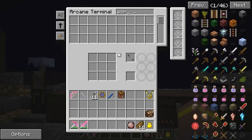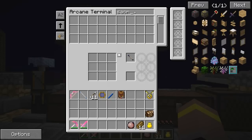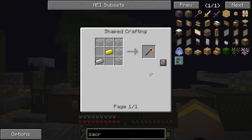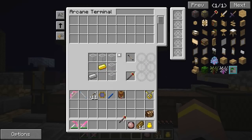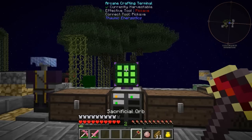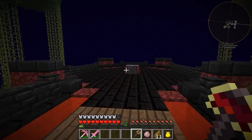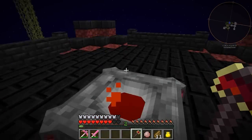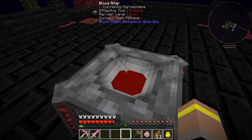Another thing that we are going to need is a way of sacrificing ourselves. We're going to start with a sacrificial orb, because this is the first tier of orb that we're going to use. And we can now sacrifice ourselves. If we come over here and we click — there we go, you can see I lost a heart of life, and that's gone down into the altar.